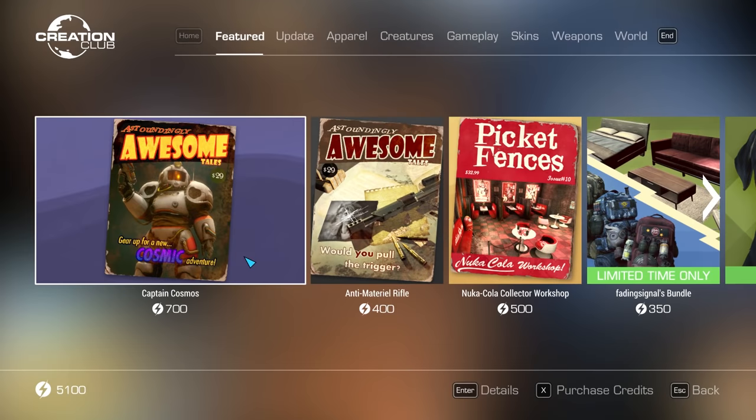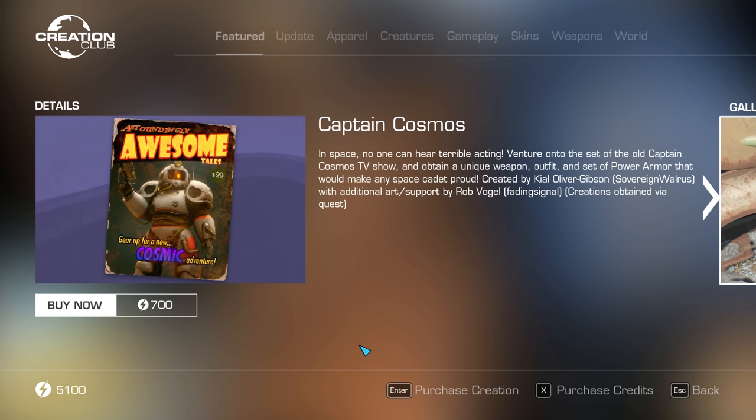Captain Cosmos is currently available for 700 caps on the Creation Club. Gear up for a new cosmic adventure! In space, no one can hear terrible acting. Venture onto the set of the old Captain Cosmos TV show and obtain a unique weapon, outfit, and set of power armor that would make any space cadet proud.